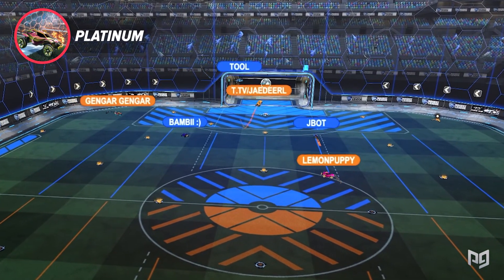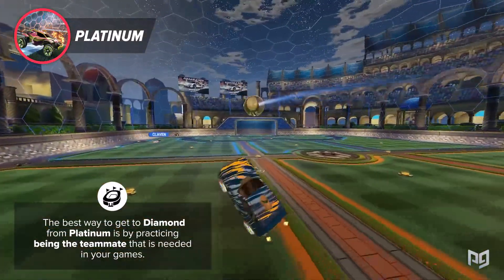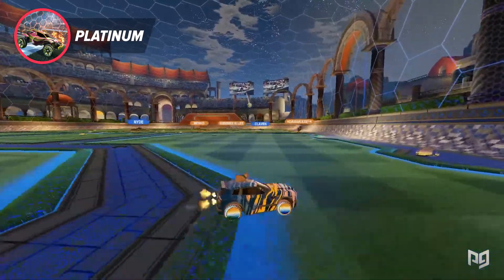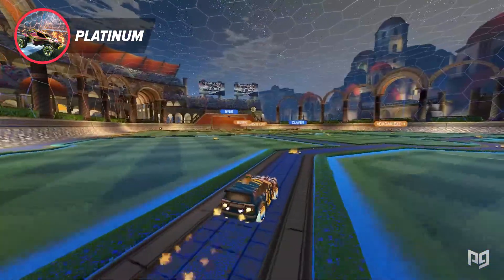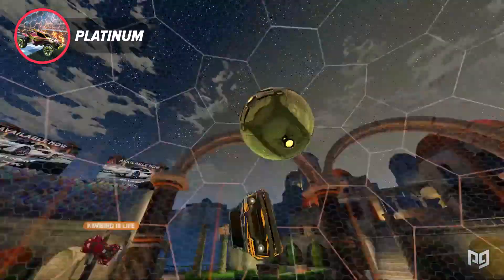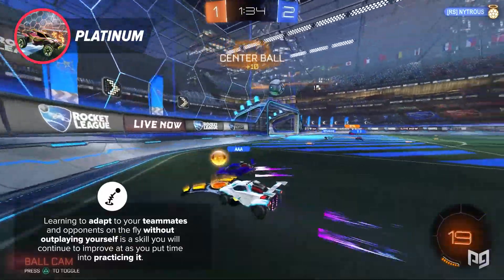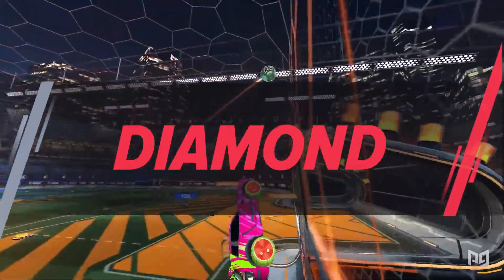Next stop is platinum. At this rank, players tend to put either too much or too little pressure on the ball, as the nuances of rotation still haven't been fully learned. The best way to get to diamond from platinum is by practicing being the teammate that is needed in your games — you're gonna have to start adapting to your teammates to make up for their weaknesses by filling in the gaps in rotation they leave open. If your teammates are constantly ball chasing, play back and look to finish opportunities when you have cover. If a teammate isn't applying enough pressure, be the one to challenge, whether by fake challenging, boost stealing, or something else. Learning to adapt on the fly without outplaying yourself is a skill you'll continue to improve with practice.